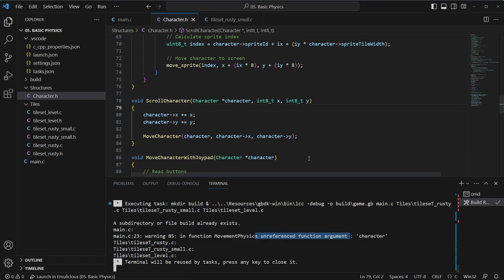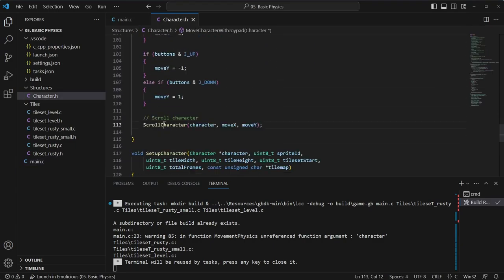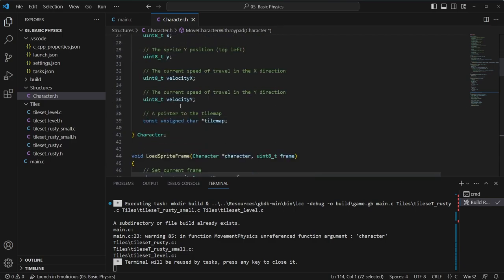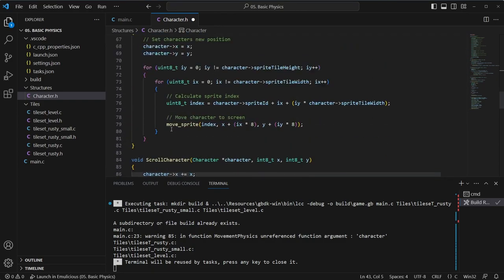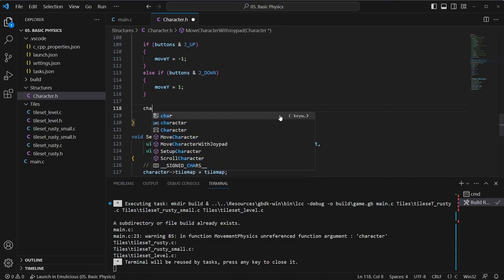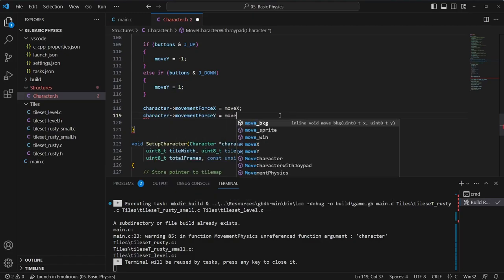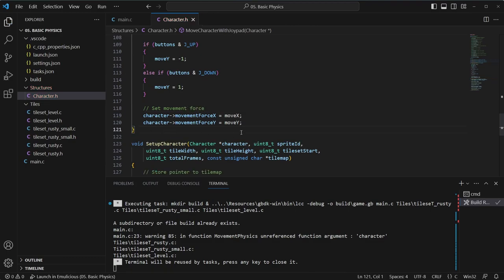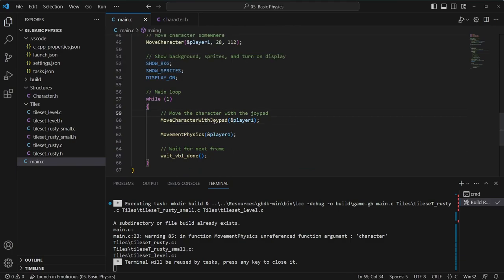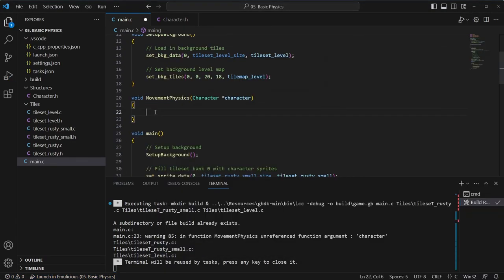So on to movement physics. We currently have move character with joypad, and that scrolls the character. So instead of scrolling the character directly, we'll add ints and call them movement force for now. Instead of directly moving the character in the joypad, we will just set those values instead. This is set movement force, and this allows us to calculate physics and whatever else we want to do with that information. So now if we run it, we will apply movement physics — you should find that you now can't move the character with the keyboard. And it's time to do the physics.